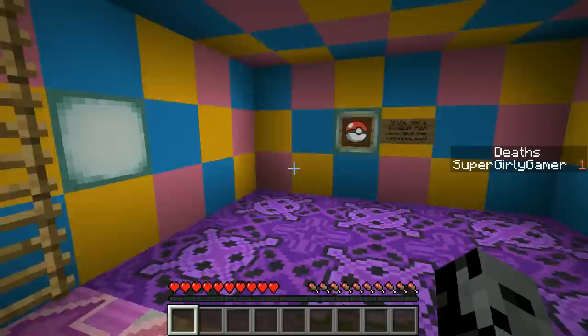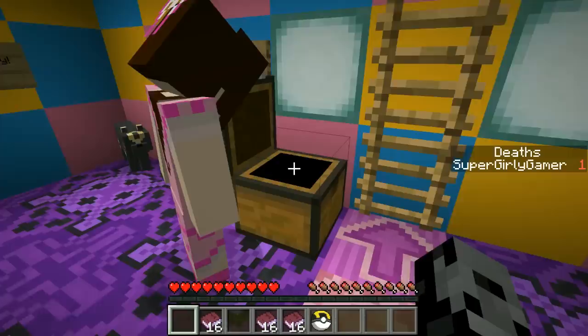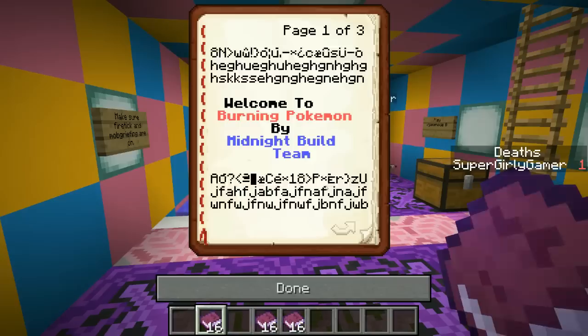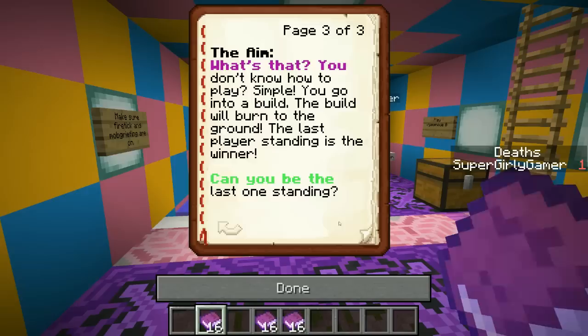There are four Pokemon and a whole team of people made it. There's some information here - basics, must read, YouTube - and there are ultra balls in here. The basics say: welcome to Burning Pokemon by Midnight Build Team. In this map you will be burning Pikachu, Squirtle, Bulbasaur, and Charmander. This map was inspired and requested by a YouTuber named PopularMMOs.